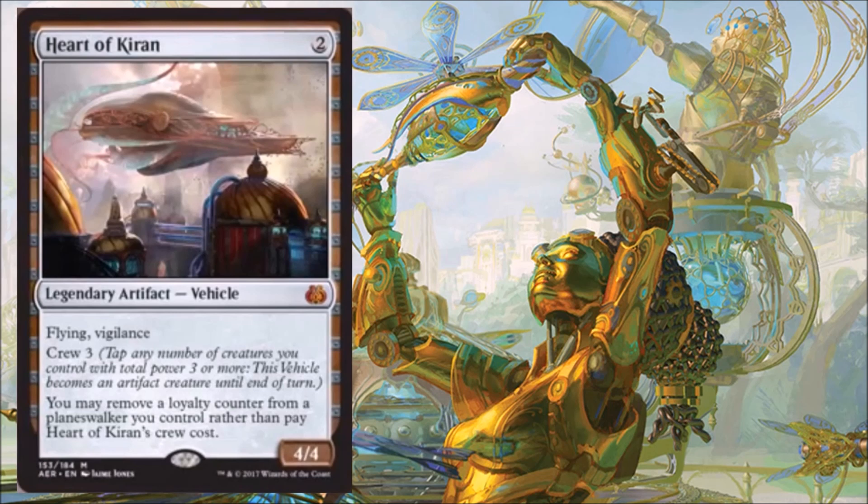Now, as far as a more competitive format like Standard goes, I think this could get there just because the casting cost is so low. Paying two for this — granted, the crew is three, so a little bit goes into that — but you get this onto the battlefield for just two mana, and it can smash in as a 4/4 Flying Vigilance creature potentially on turn three. It's actually a pretty big deal.